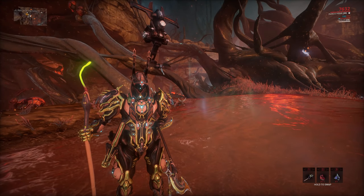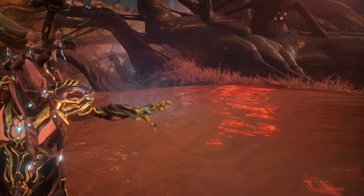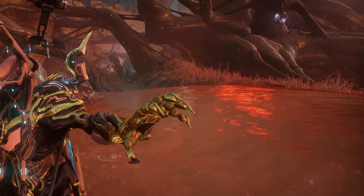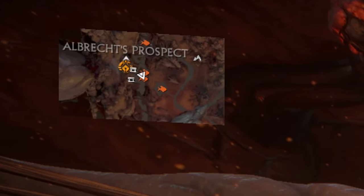One more thing before we jump into it — fishing hotspots, which is kind of like a bluish hue you will sometimes see on top of the exocrine, which you can currently see to the right of my character. It is not very obvious, which is why you should run the Oxalus if you have him, because the Oxalus will mark these with a little fish icon on the map.